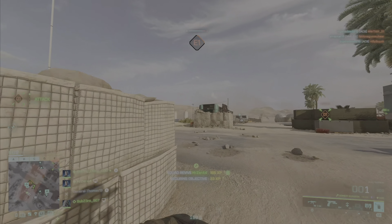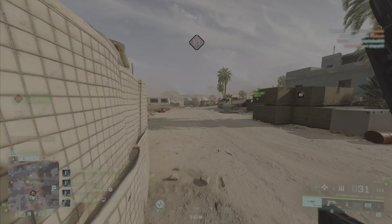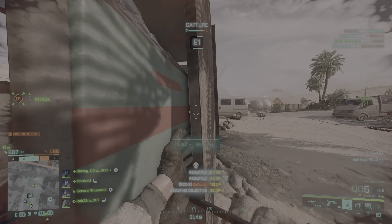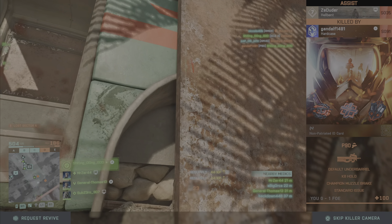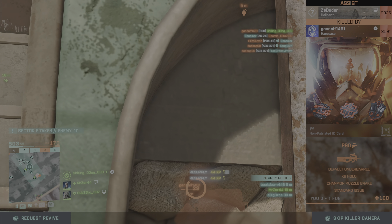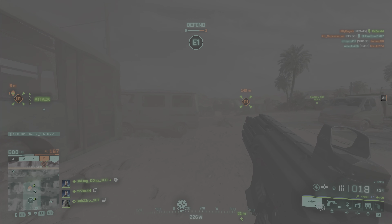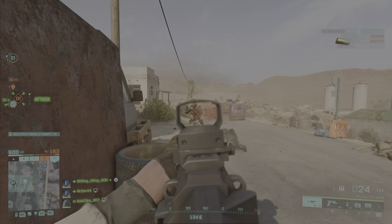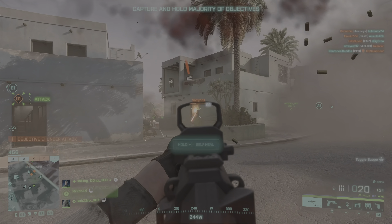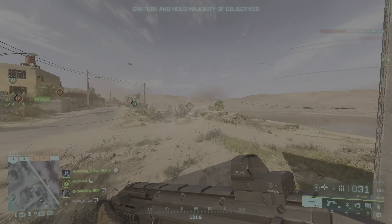We need to close that gap - damn it. They're probably dead. Oh - down that way. I heard him - oh shit, through the window, damn it. That's rough. Clutch - there's smoke around here. What a spawn, that's rough, and we got one of them. All right, this round's about to be over.